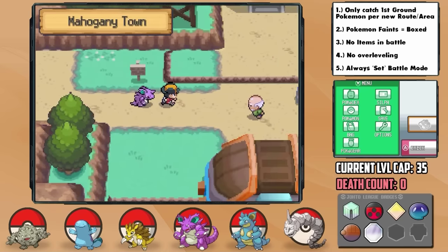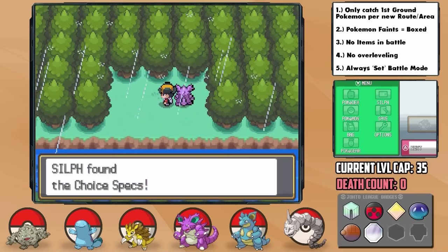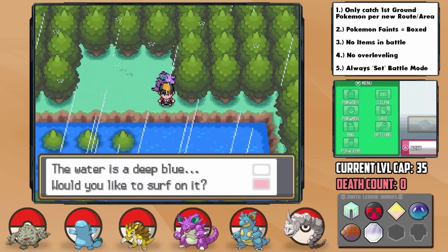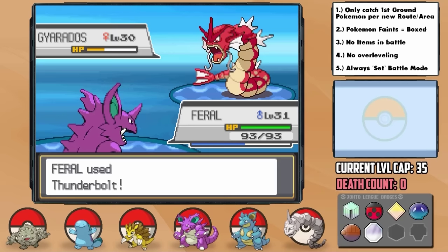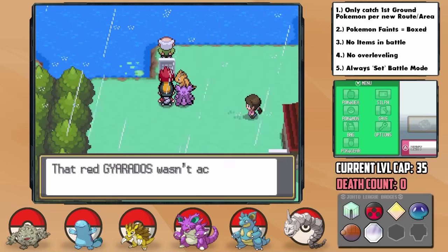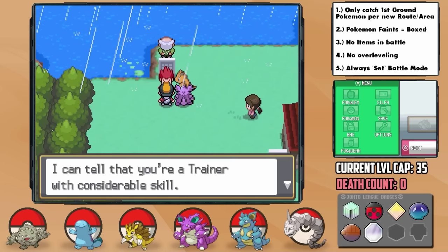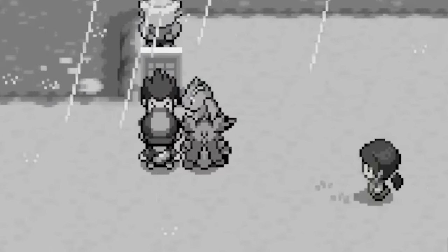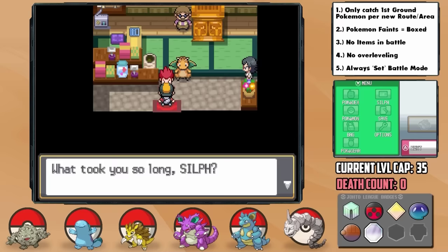A long journey to the east has us arrive in Mahogany Town where the next gym is. Up north at the Lake of Rage, we can grab one of the greatest items in the game using Surf — the Choice Specs, which should be incredible for our Nidoking in particular. Finding the Red Gyarados in the lake, I realized I accidentally forgot to attach the Choice Specs for Feral's Thunderbolt, which somehow doesn't KO, but thankfully Gyarados doesn't have any water moves at this point, otherwise that would have been a devastating mistake. Oh my god, it's Lance and his Dragonite. Lance, you didn't have to kill someone to prove a point. Okay, you win.